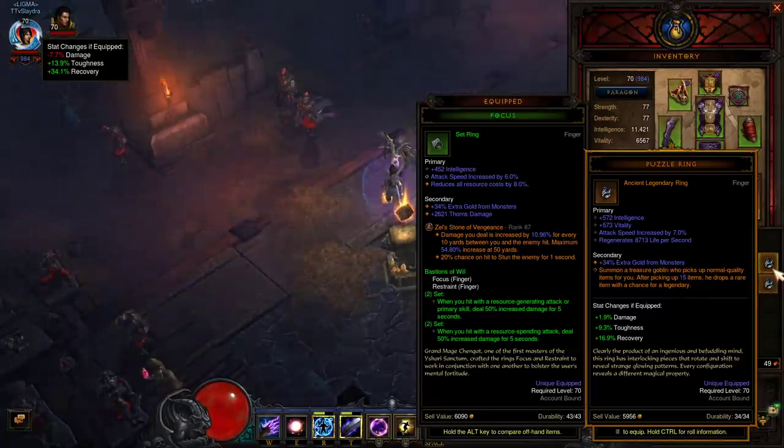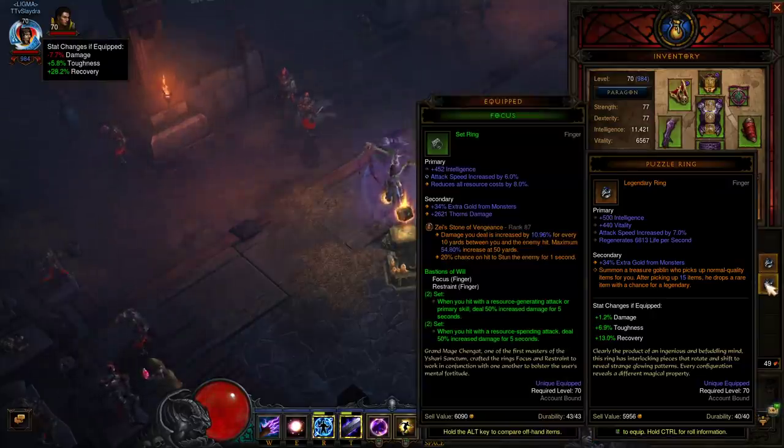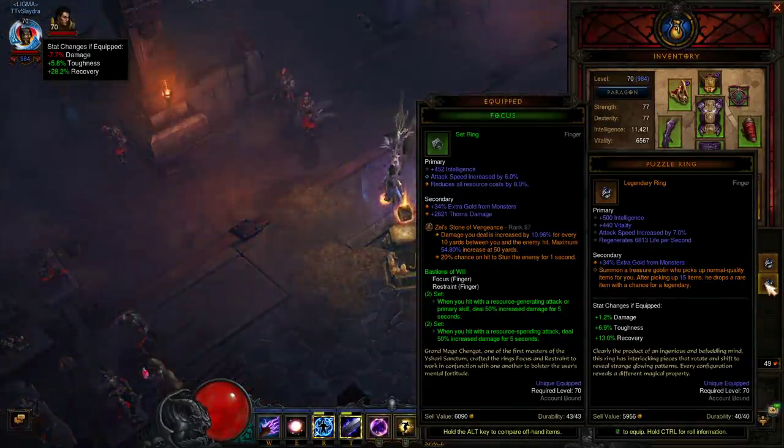Hey, what's up guys? So in today's video, we're going to be showcasing the difference between the puzzle rings — the ancient puzzle ring as well as the regular puzzle ring. These will both open up the doors to the vault via Kanai's Cube and will access an area that is full of treasure goblins.